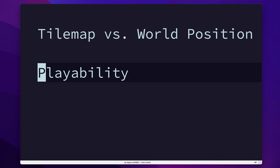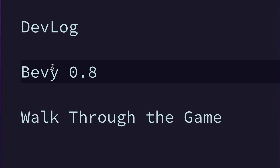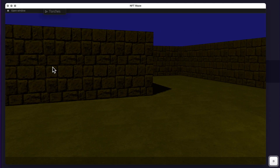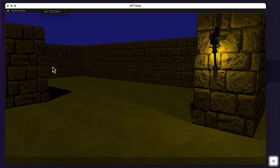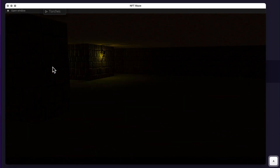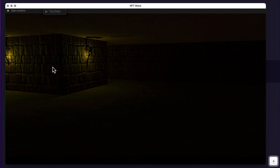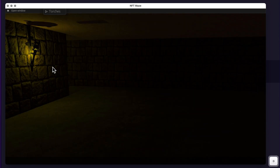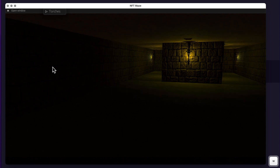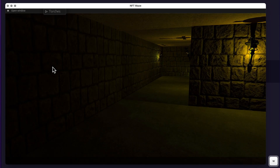And finally we'll address playability and how it was improved. Starting with the walkthrough — this is a tomb-style game where the player explores and finds things, sometimes tools or utensils that help explore the maze better, and there will be an end goal the player has to achieve.